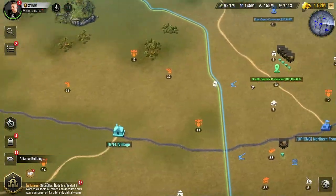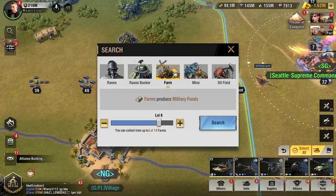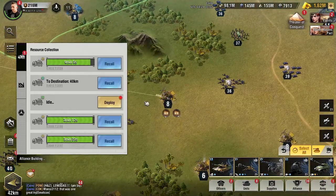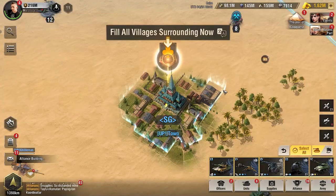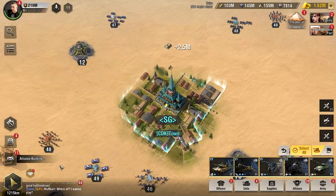Next, prioritize those specific collection nodes. Take your collection trucks and send those out to the farms — go ahead and deploy those. It doesn't matter if the farm is full or not. The goal of resource collection day is to continually be sending out your resource collection trucks as quickly and efficiently as possible, ideally leaving no gaps in between when you send them out.